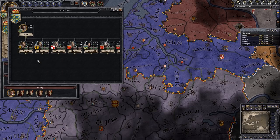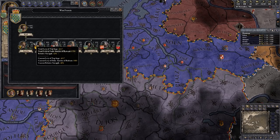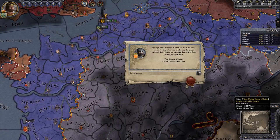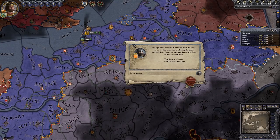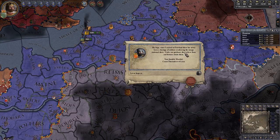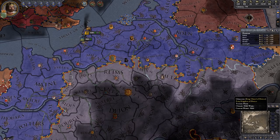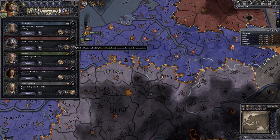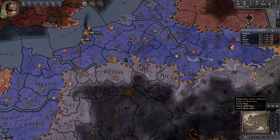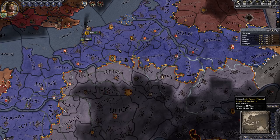We do still need to increase the opinion of these guys. That vassal who at one point controlled 41% of our men now only controls 39%, which may be because he's lost some land — your vassals will fight amongst themselves and take land from each other. A marshal event has just fired: 'My liege, since I arrived in Friesland there has never been a shortage of soldiers reinforcing the troops stationed here. Under our guidance they believe fame and fortune awaits them.' This gives levy reinforcement rate plus 50% — one of the events that can proc randomly. The marshal has a 32.4% yearly chance to get the levy reinforcement event, and even though it's a percentage yearly, there's a chance it could happen every month, not just once a year.